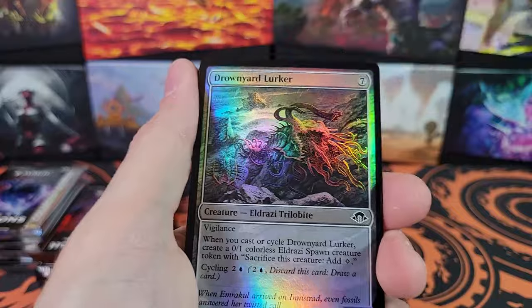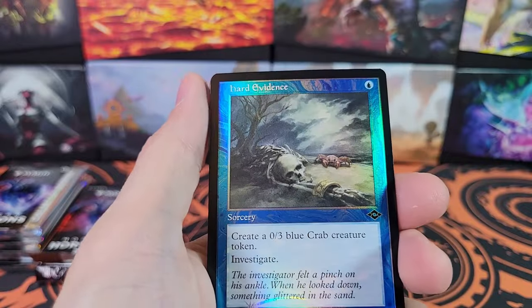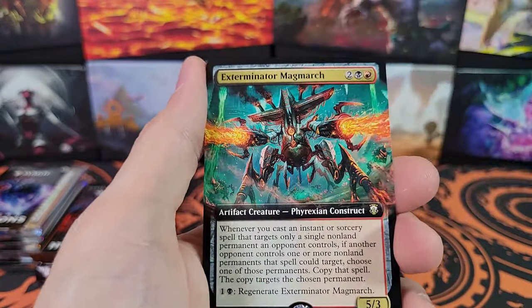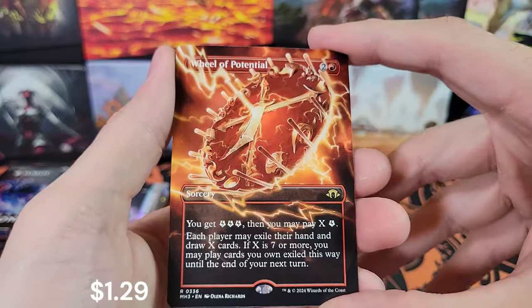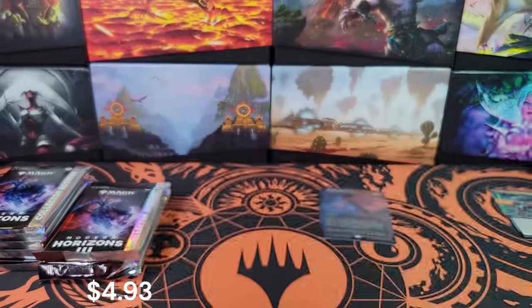I did not even know that that was a thing. Annoyed Altasaur. Forest. Consuming Corruption and Heart Evidence. MH2. Detectives Phoenix. Exterminator Mag March. Spring Heart Nantucko. Wheel of Potential. Cool — first borderless I pulled, just one of those. And Power Balance in foil.